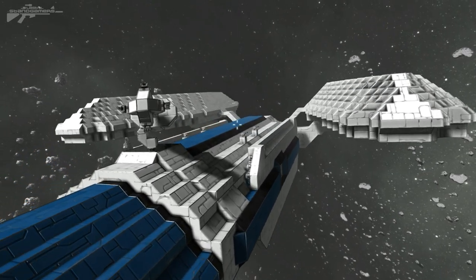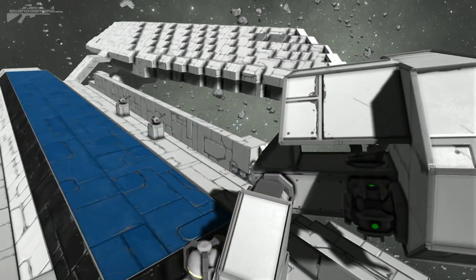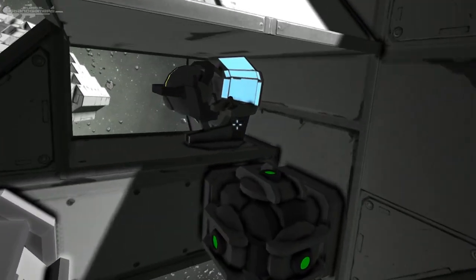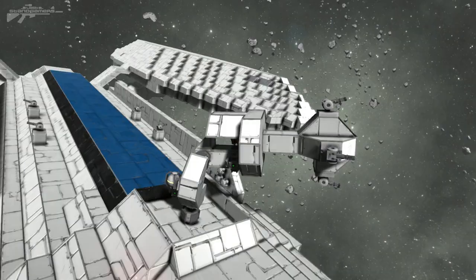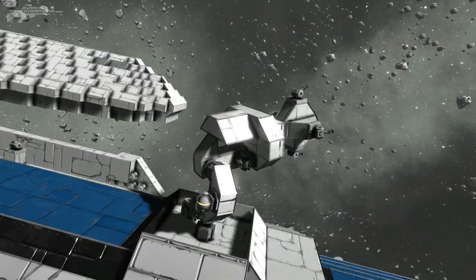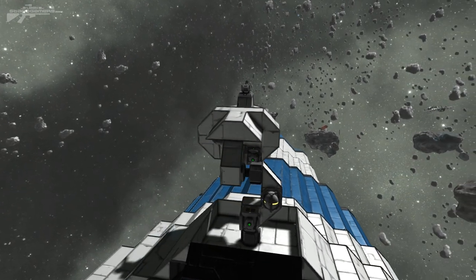On top here we have a little turret — I'll show you this briefly. The idea is this is not an assault craft; this is more of an infantry support and carrier vehicle. Here's the turret — you've got a little variety of machine guns on the front, and it allows one person to do a bit of extra defence on the vehicle itself.